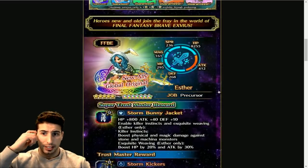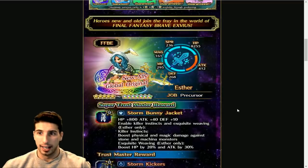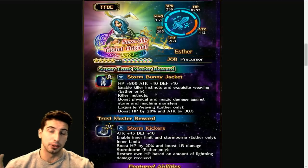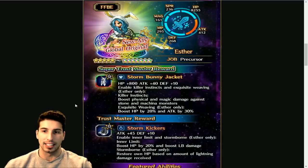Let's go over Esther — Attack 412, which is really really high. Her Super TMR is a piece of clothing with HP +800, Attack +40, Defense +10, enabling Killer Instincts and Exquisite Weaving, Esther only. Killer Instincts boosts physical and magic damage against stone and machine monsters. The real question is whether it's 50% or 75% — I'll go with 50% or else that would be really strong. Exquisite Weaving boosts HP by 20% and Attack by 30% — really nice Super TMR.